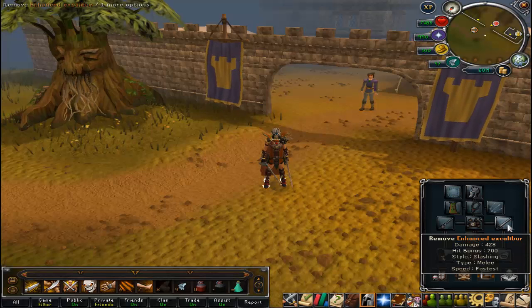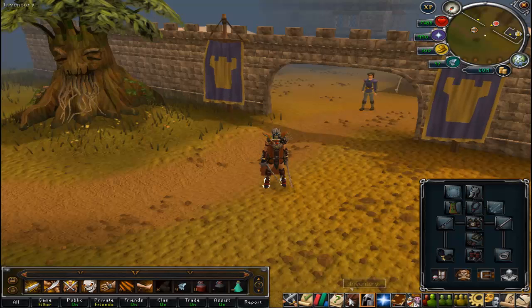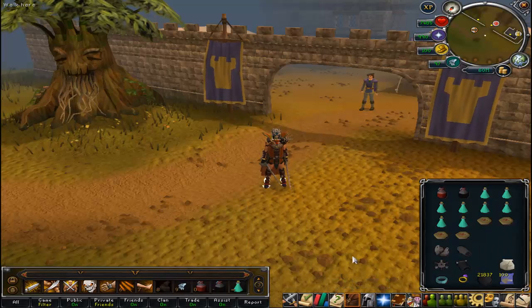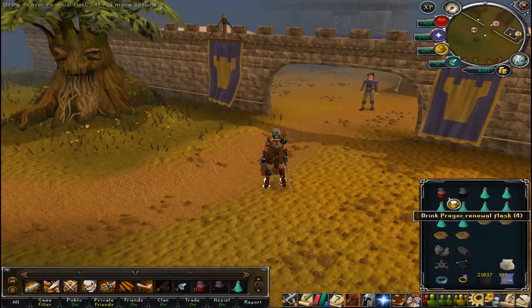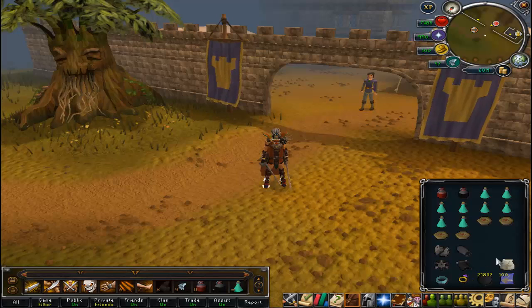Otherwise, if you did have an offhand rapier, use that instead. For this task we will be using Momentum, and my inventory is just an Overload and a Prayer Potion along with a Cannon. We have 108 of them to kill. I have my Unicorn Stallion.